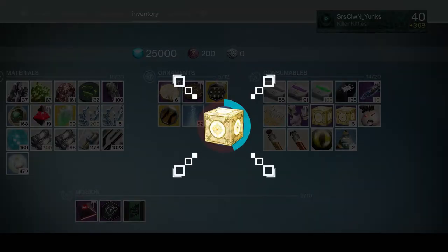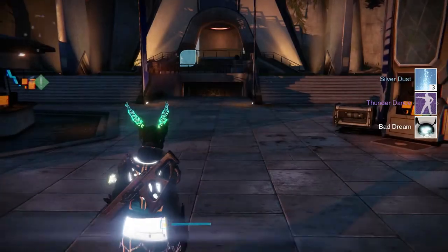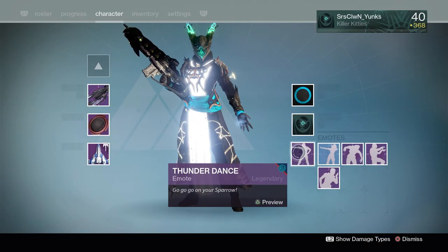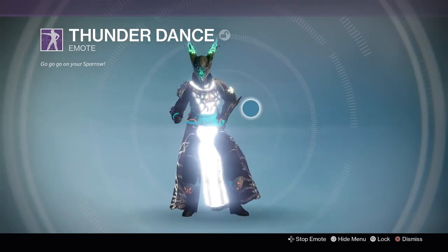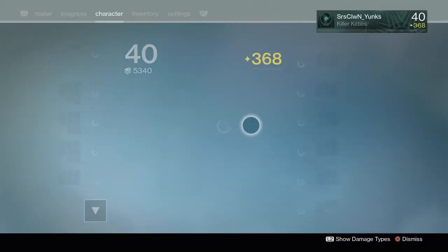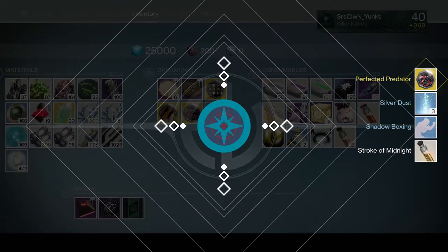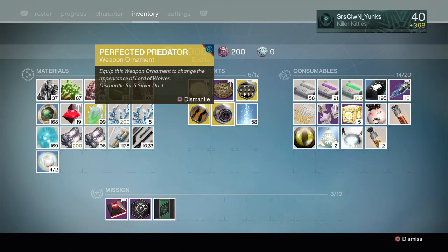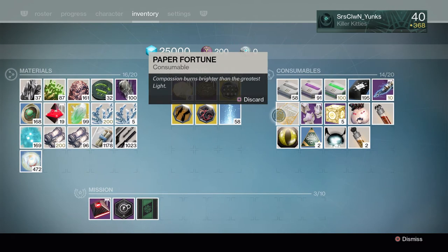Let's keep going. Thunder dance — we got another emote. That is actually really cool. I definitely didn't have that one. There's the thunder dance — that's from the sparrow racing event. I'm happy with that. We got the perfected predator too — I think that's the Lord of Wolves one, and that's also new. So we got two of the new ornaments. These are actually the ones I didn't want out of the new ones, but I'm still happy with them. I really wanted the necrochasm one.